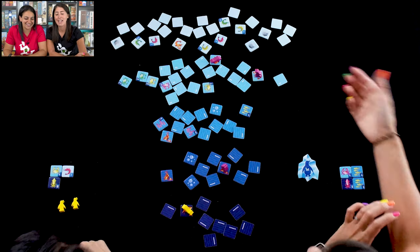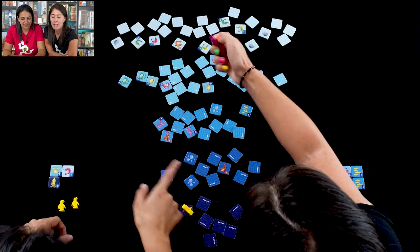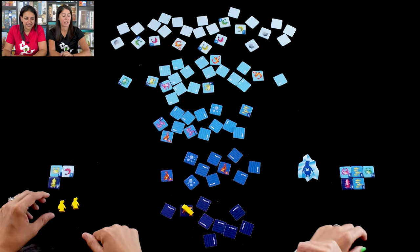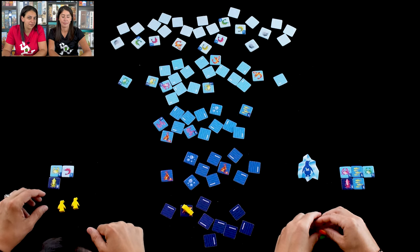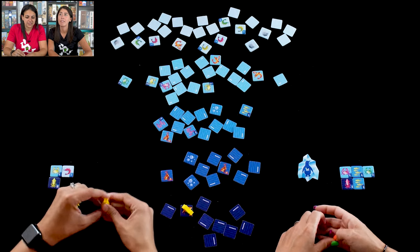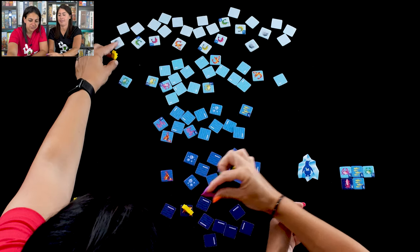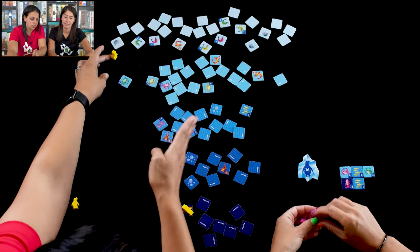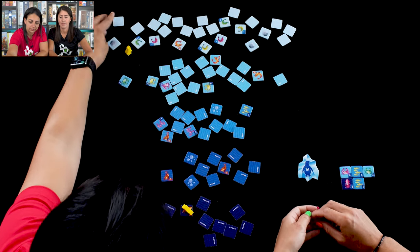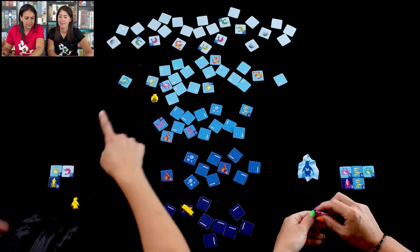Distracted by the conversation, I accidentally flipped a tile I could have skipped — now all my penguins are trapped, so I retrieve them all. There's no food there, so I take a green one as my consolation prize. By the way, a group of penguins in the water is called a raft, which makes sense! I'm almost tempted to grab a stone to skip all the step-by-step revealing.